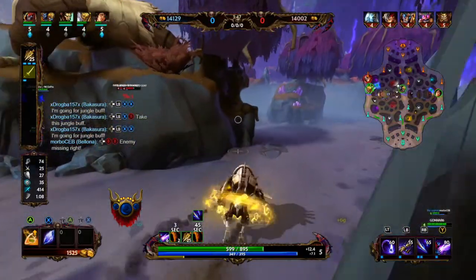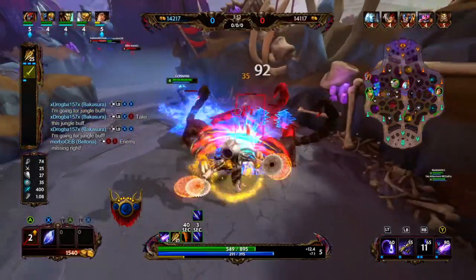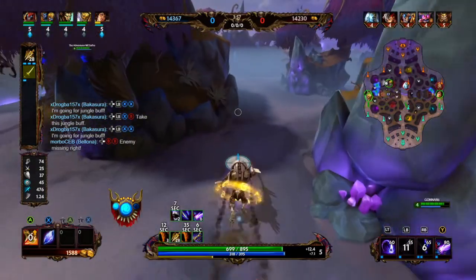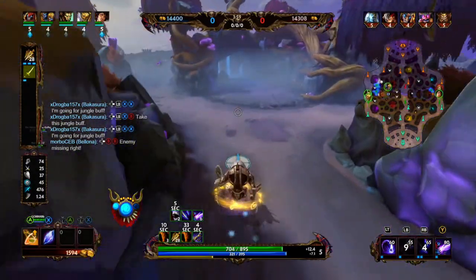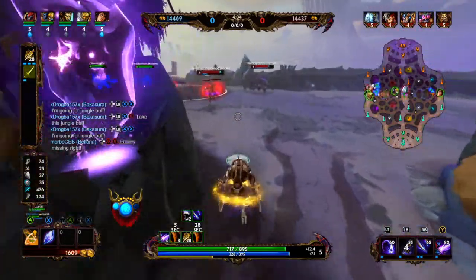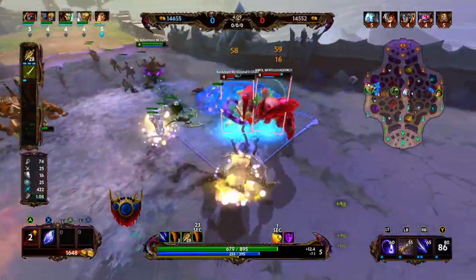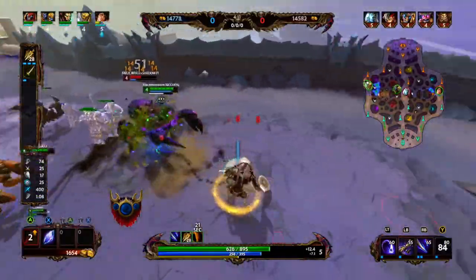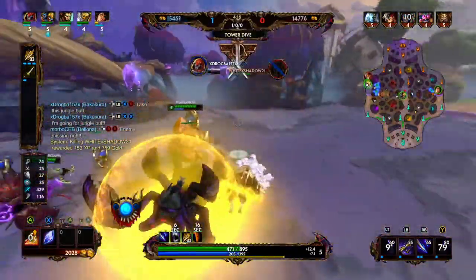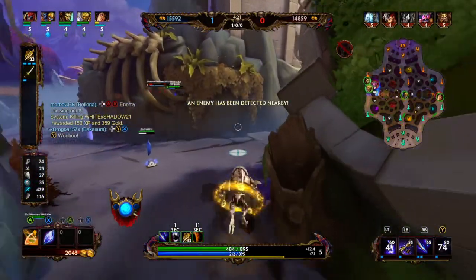I'm going to walk into left jungle, see if I can invade their red — it is there — so I go ahead and take it. Looking at the mini map, only our red is up, so I can take my time making my way to it. Instead of going for it, I'm going to try to help out left lane and gank. I pop my three, which is important because it does true damage in the cone effect. That was a very bad jump, but my minions ended up cleaning up the Kepri — plus 500 gold for getting the first kill.